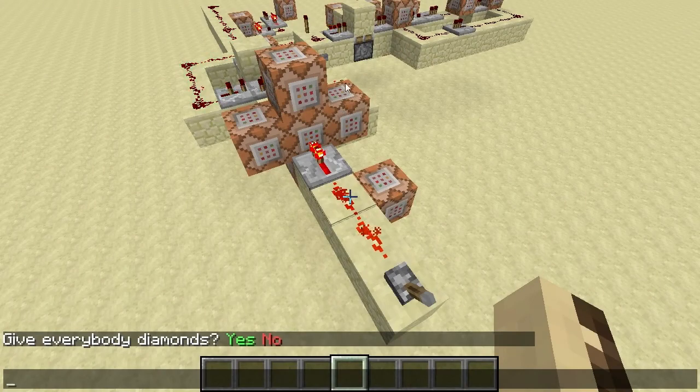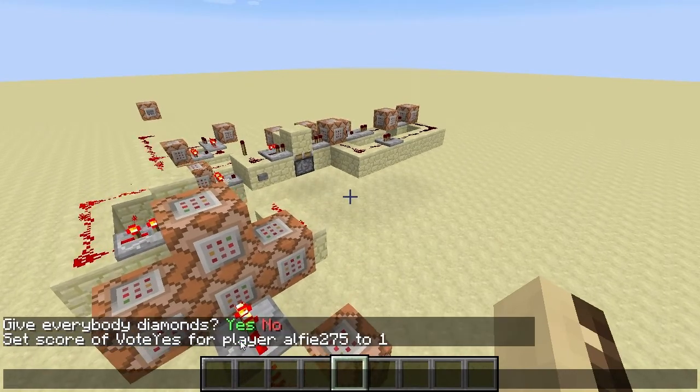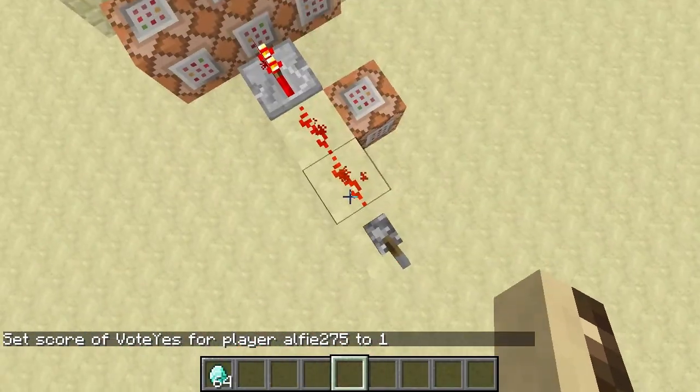Hey guys, today I've got a voting system in Minecraft. Basically it will pop a message up and you can click yes or no. So 'give everyone diamonds' — let's vote yes, and give everyone diamonds.